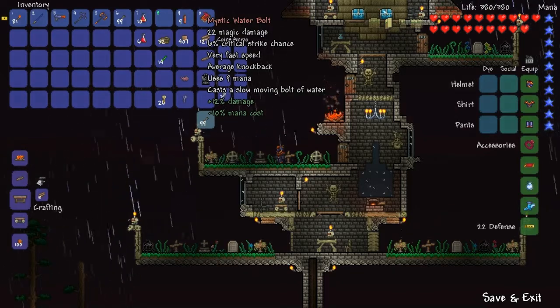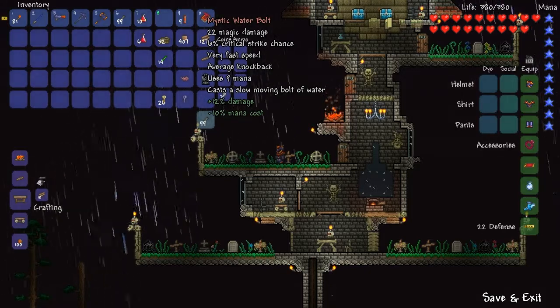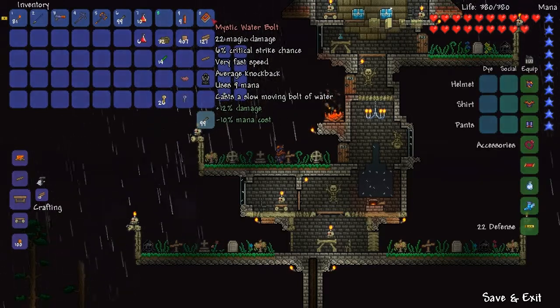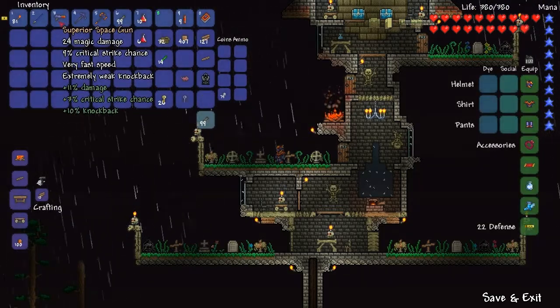The knockback on it is super, super fast. I have full mana, so I'm just spitting these things out — they bounce everywhere. They are amazing. And I want to thank you guys for the tip of picking up this Water Bolt, because now that I've found it, it's just fantastic. I only go to my Space Gun when I absolutely have to now. Otherwise, I stick with the Water Bolt.